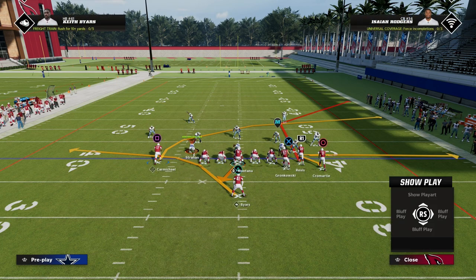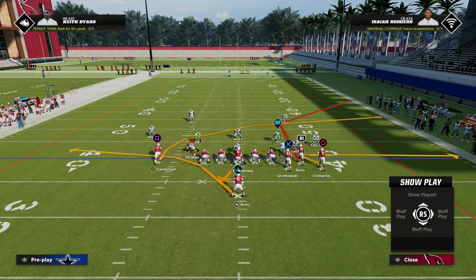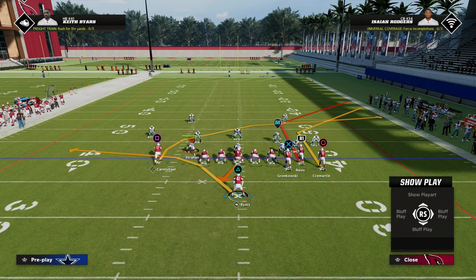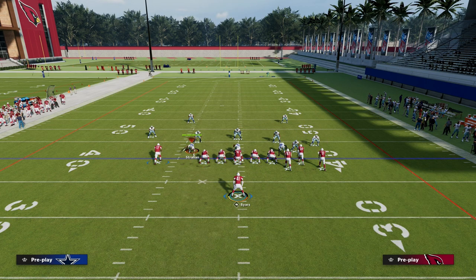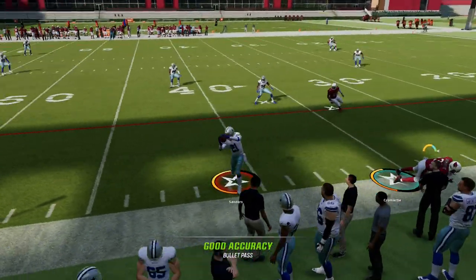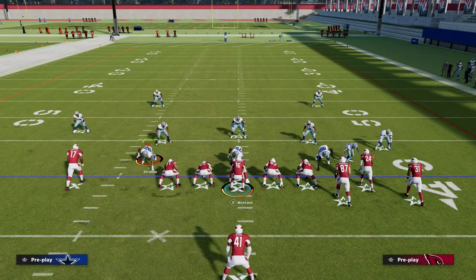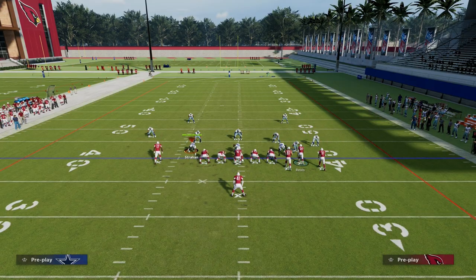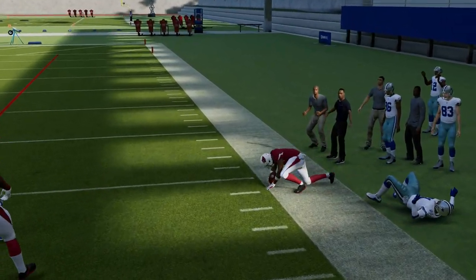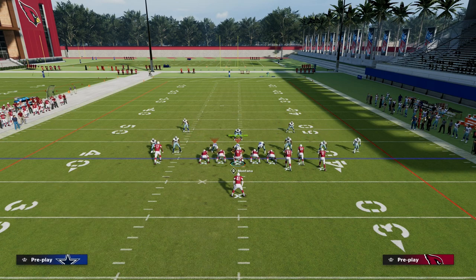Now the important thing is to look at this corner route to Darrell Revis. With the way the meta has shifted in Madden 23, let's test it. We're going to put a slot apprentice corner route to Cromartie and run this to see how the routes run against man coverage. As you can see with this corner route concept, it's actually very similar to the big corner, little corner concept in gun tight — and with pretty decent consistency, that corner route on the right side is going to beat man.